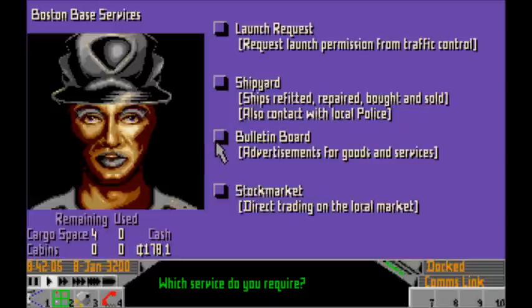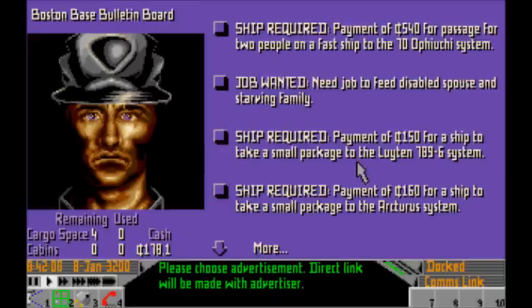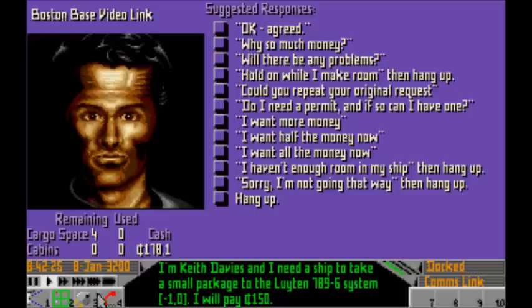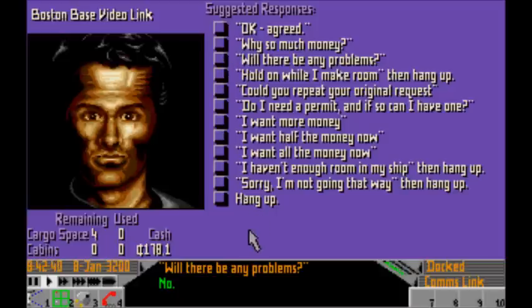The other thing I want to show you is the bulletin board. This is where you interact with the people in each individual system, and there'll be a list of jobs for you to take on. It might be things like: take a small package to the Leuton 789-6 system, pay 150 credits. And because that fee is so low, it should be pretty straightforward - will there be any problems? No.